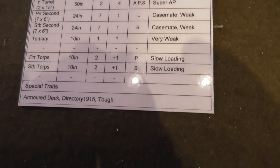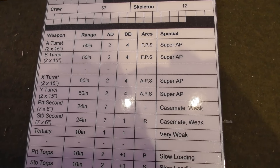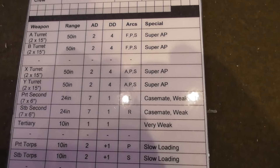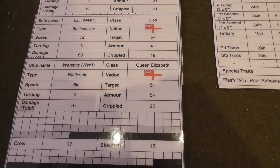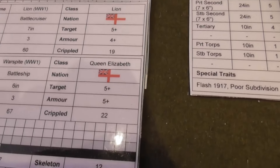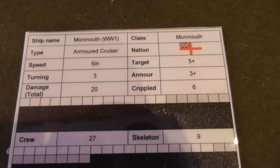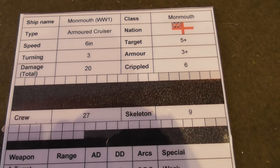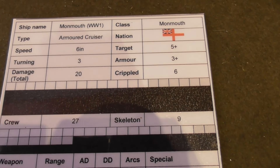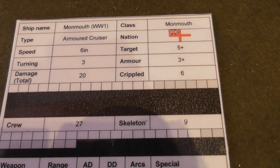You can see it has torpedoes mounted on it, which its later incarnation does not have, and special rules for its 15-inch guns. It is a Queen Elizabeth class ship. Moving across, we'll talk through the setup using the Monmouth as the base example — ship name, class, and type of ship, in this case an armored cruiser. I put a flag in for the various nations.